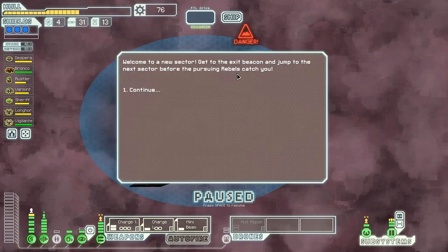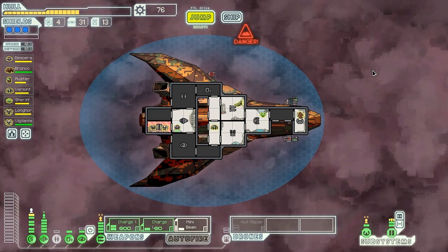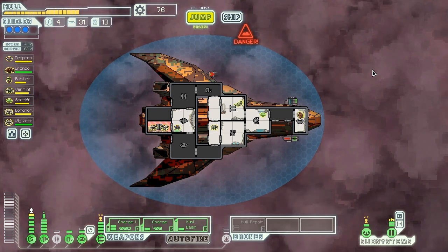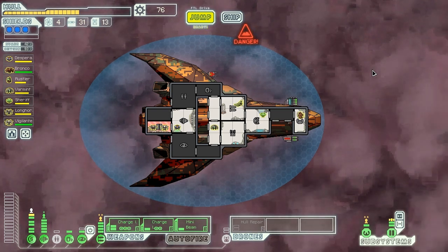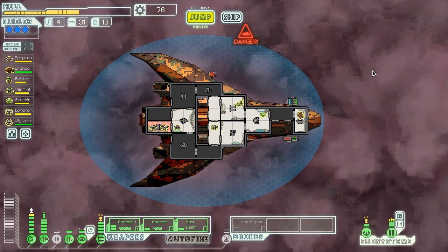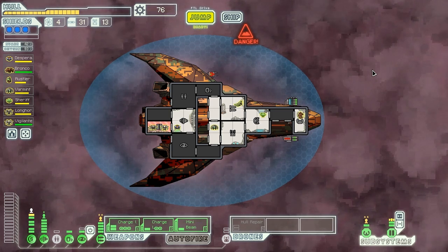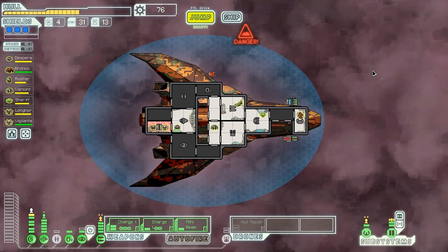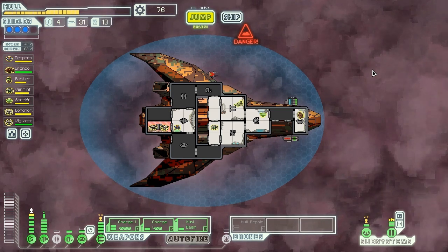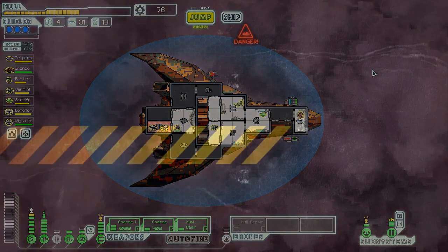We've arrived in the new sector. We have to get to the exit beacon and jump to the next sector before the pursuing rebels can catch us. There was some really poor decision making in that battle — there was no reason I should have let myself get hit so hard by that one Lanius ship. But thankfully it doesn't really matter, because we can heal ourselves with our hull repair drone pretty easily, so it won't wind up being the end of the world. Overall I think this run has been pretty good — pretty good for the Stealth Cruiser Type-C. Thank you all for watching, this has been Vanguard of Valor trying his damnedest to make a good run happen here with the Stealth Cruiser Type-C, our VSS High Noon. Look forward to seeing you guys again next time to see if we can actually win with this thing — wouldn't that be a sight? Thank you again very much for watching, and look forward to seeing you next time. Bye bye.